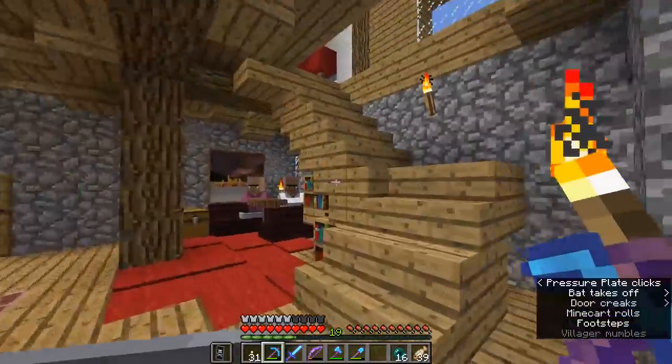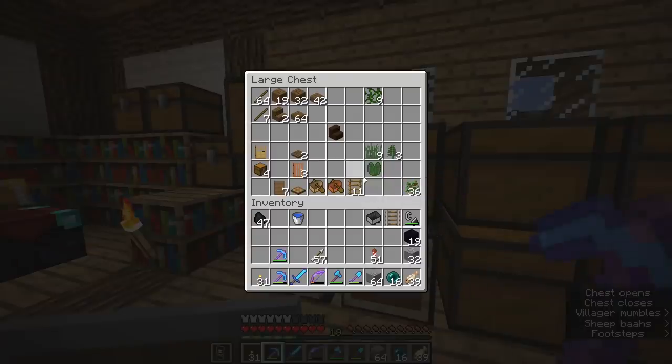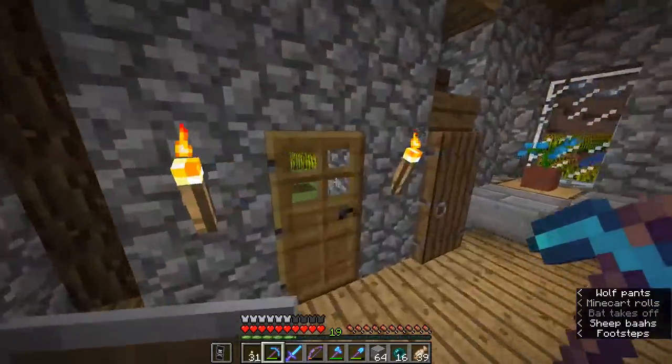It might also help to bring some building blocks and some ladders just to make it easier to get up that high in the first place. Let's bring some andesite — I've got a lot of that. We've only got a few ladders, but I'll bring some extra ones as well. Got a stack of ladders — that should be enough. Let's go to the nether hub.